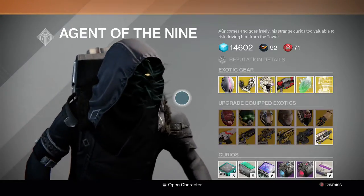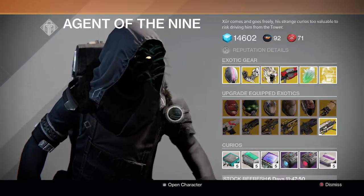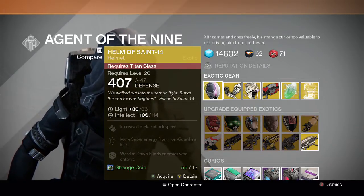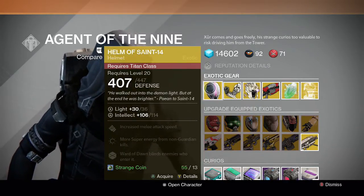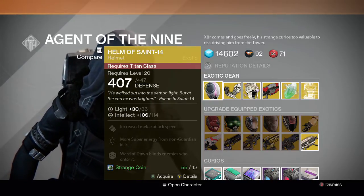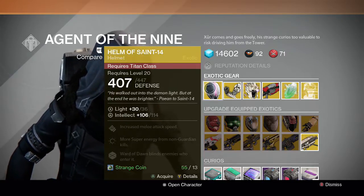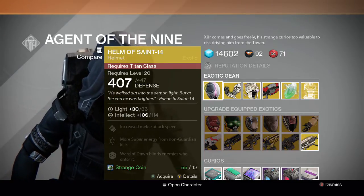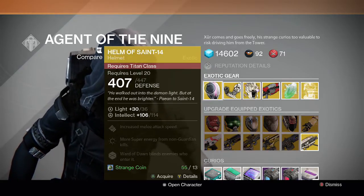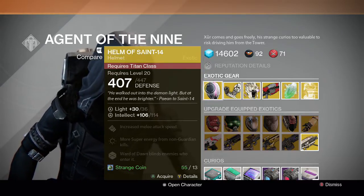Here's Xur's inventory — it looks like it is exactly what he predicted. For the Titan we have the Helm of Saint 14: increased melee attack speed, more super energy from non-guardian kills, and Ward of Dawn blinds enemies who enter it. Really good helmet overall — I recommend this one 100%. It's really good in PvE, not bad in PvP either. If you have a Titan, go ahead and pick it up if you don't have it already.